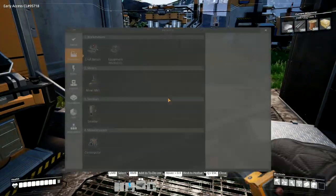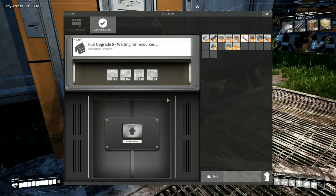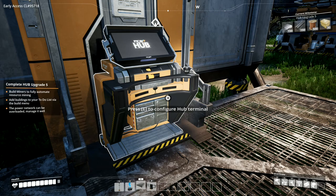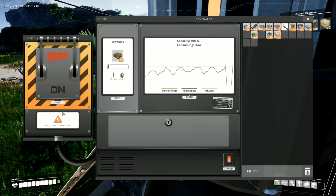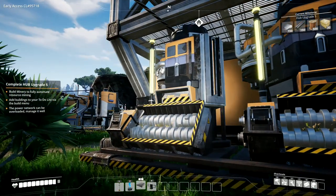With everything being shut down, the big problem that I've got is that the next hub upgrade allows me additional biomass burners. But at the moment, despite the fact that I've got - look, I can put that on - I've actually overloaded. I've got too much.